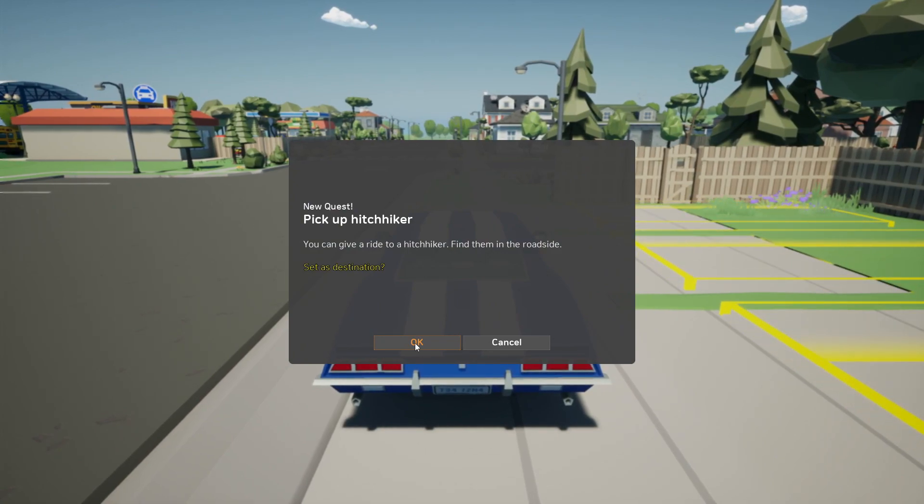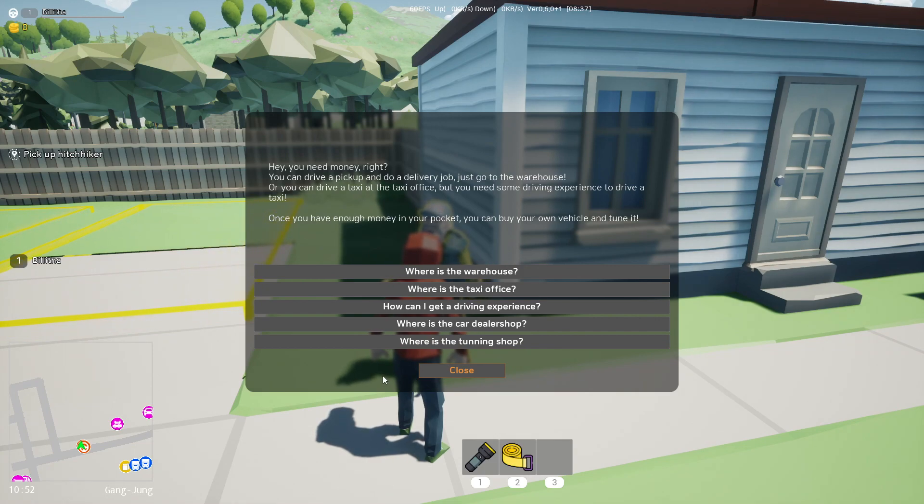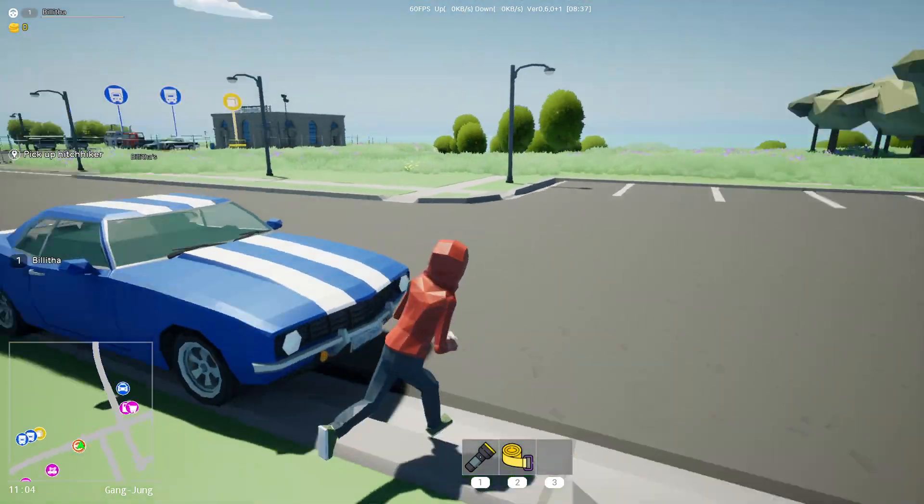You can give a ride to a hitchhiker — find them on the roadside. You need money? You can drive a pickup and do delivery jobs — go to the warehouse. You can drive a taxi at the taxi office; you need some driving experience to drive a taxi. Once you've got enough money you can buy your own vehicle and tune it. Where's the warehouse, taxi office — how can I get driving experience? Where's the car dealership, where's the tuning shop?